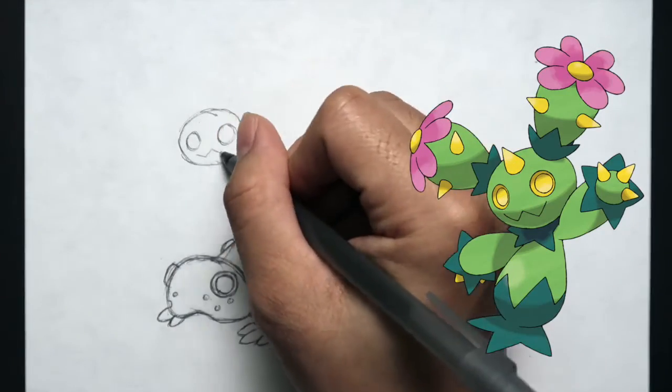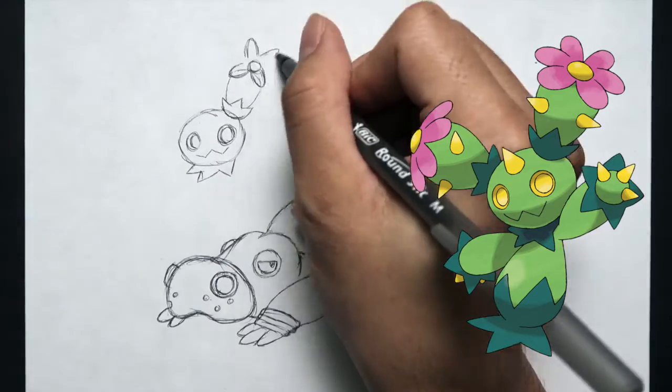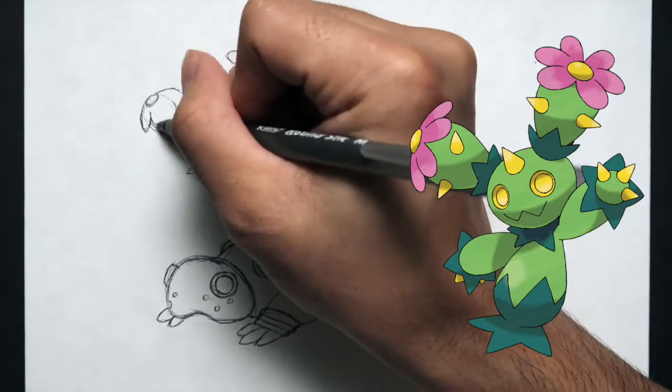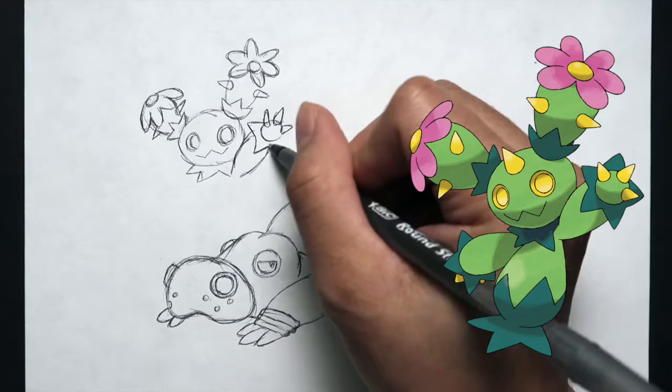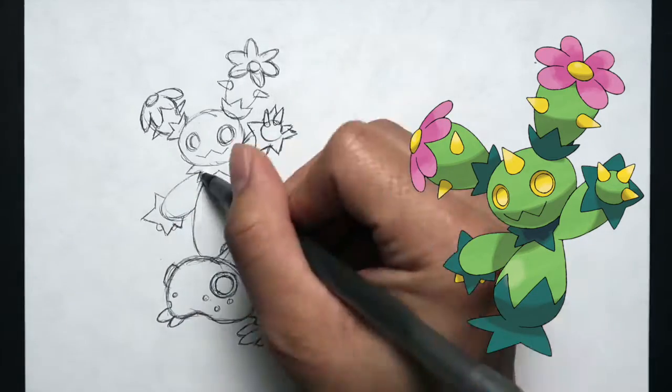Maractus is the second Pokémon that I drew. It is a cactus-like Pokémon. It has a dark green spiky arrangement at the base, yellow spikes further up, and flowers with pink petals and yellow centers at the top. It also has yellow spikes on its head, yellow eyes, and a spiky-looking mouth.